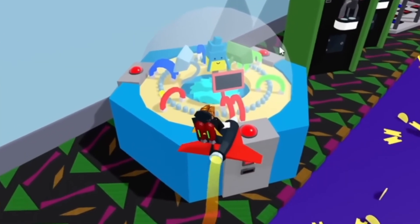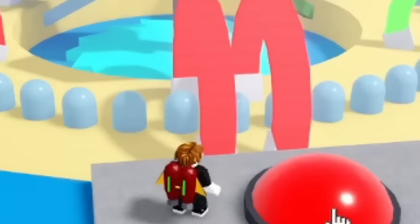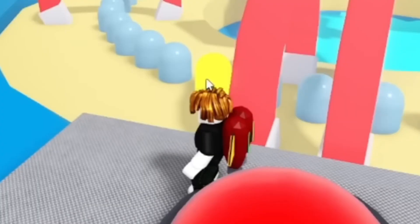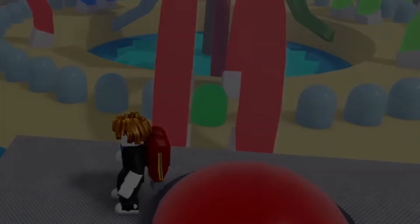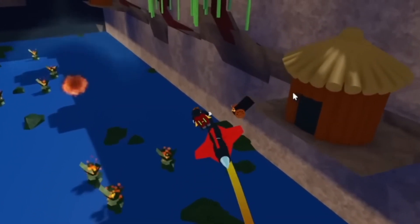For the Zeg plushie, go to the Arcade stage, drop down, and play the mini-game. You want to get the flashing light in between the two magnets — that's the main objective. And just like that you get the Zeg plushie. Simple and easy.